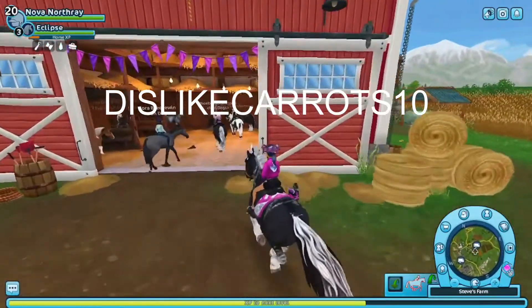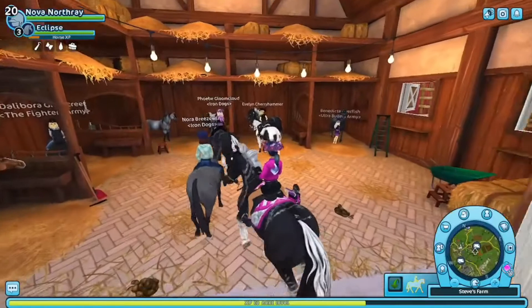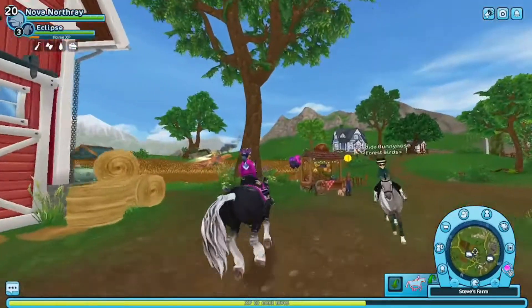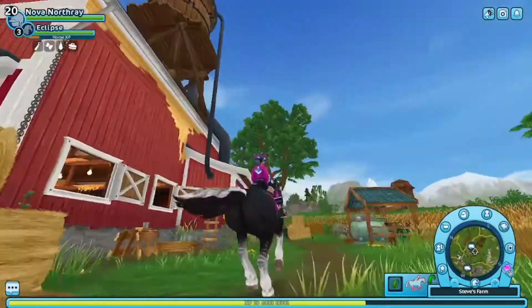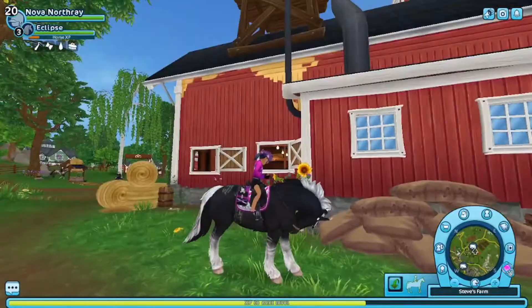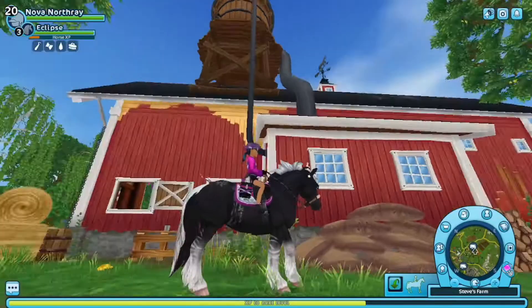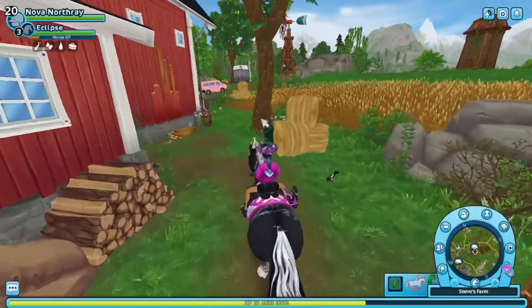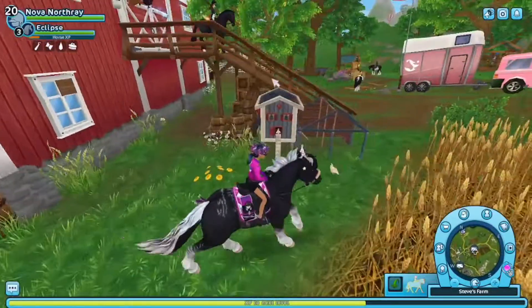But this is the stable. This is what it looks like on the inside. They already updated this a while ago, but I feel like it's smaller. They also have this little mill thing up here — I really like that. They have just all kinds of stuff.